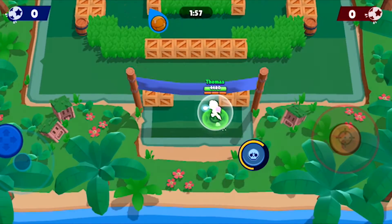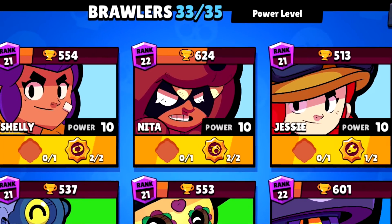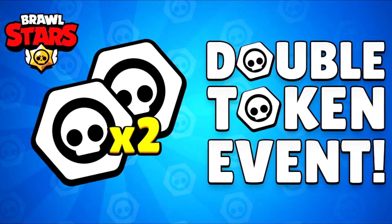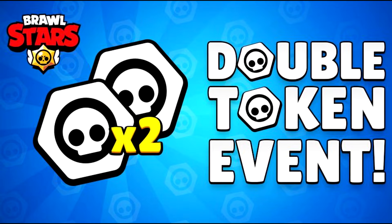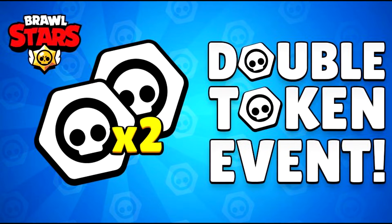I've never bought a box of gems and I've still managed to get every brawler in the game except for two legendaries, so I know first hand that this method works. Also, sometimes the game gives everyone double tokens for limited amounts of time, so the best time to use your token doublers is around these events. That way you get four times the tokens and can open up so many more boxes than you usually would.